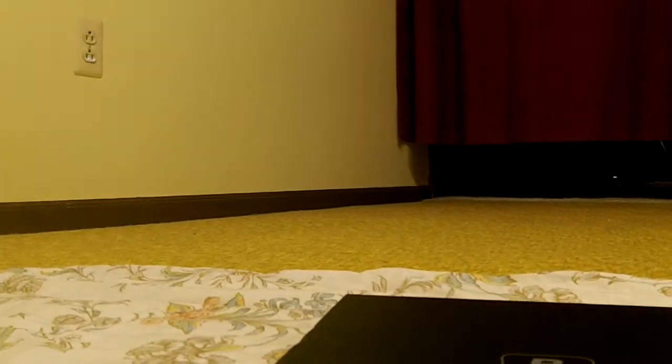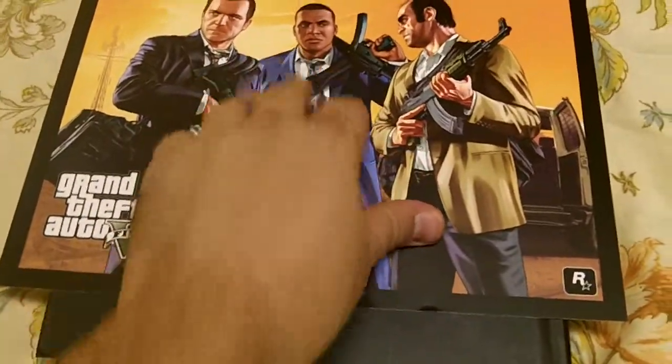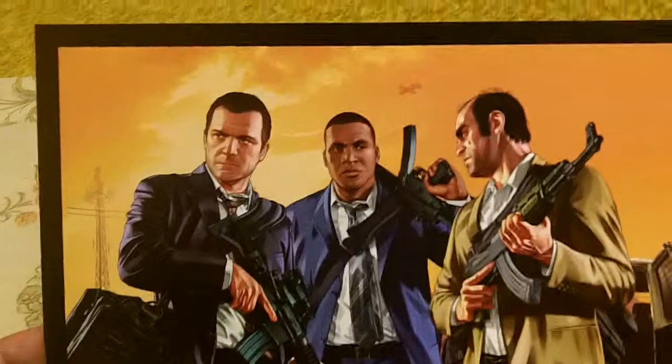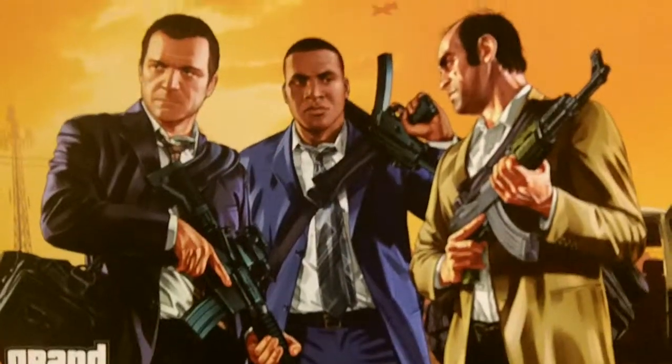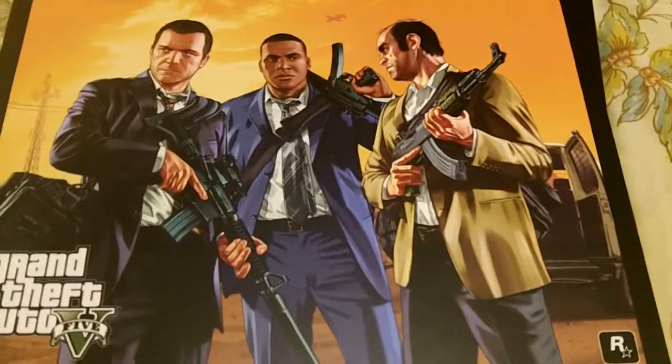This is a collector's item in itself. Let's check this out — be very careful. I actually want to maybe frame this, like I did with my Green Lantern one from the Injustice: Gods Among Us guide. Check that out — very nice, it's got a nice texture and feel. It's very well made. We've got Michael, we've got Franklin, we've got Trevor — the old crew, the triple threat right there. Grand Theft Auto V, one of my favorite games of the year.